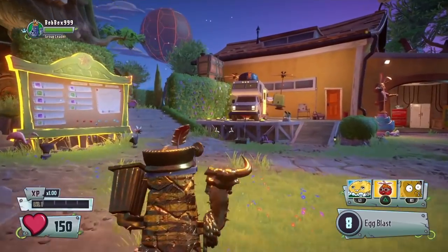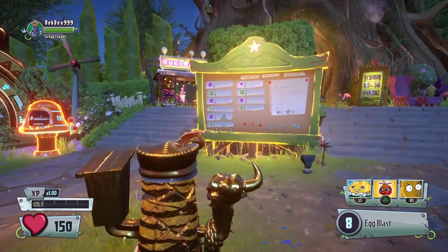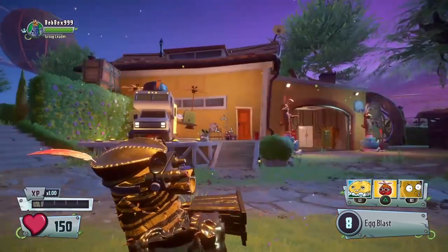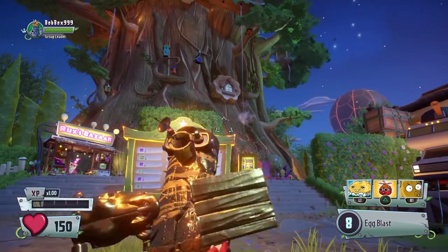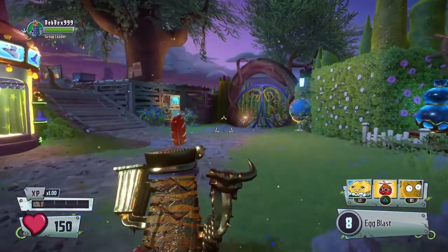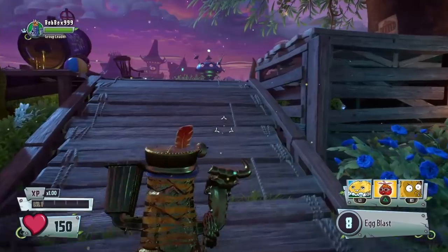Whenever I stream and play as the cactus, I have this one customization combo where the cactus is fully gold and looks really cool. A lot of people usually ask how I do it and I usually show them in stream, but I was thinking of now making videos showing you guys cool customization combos.